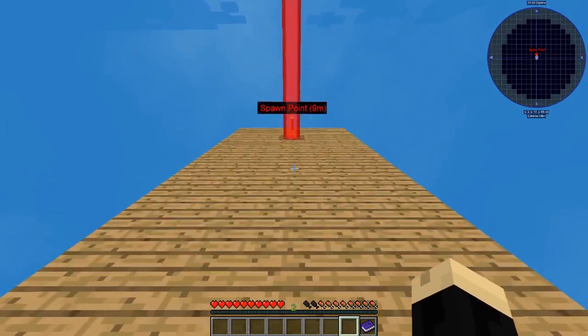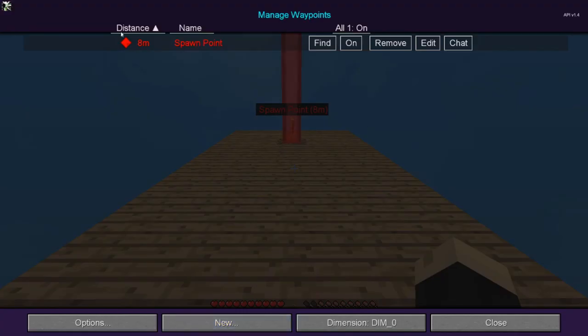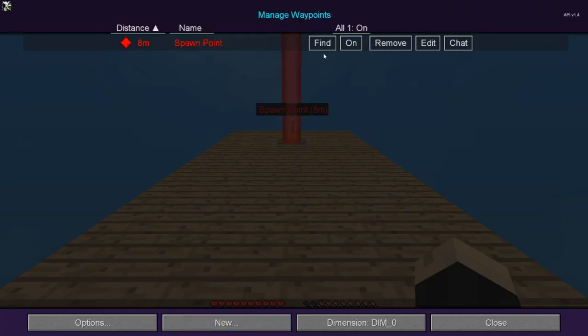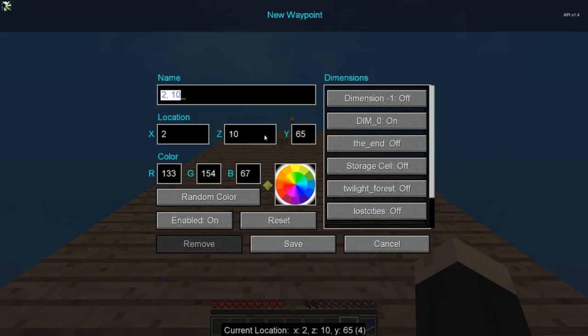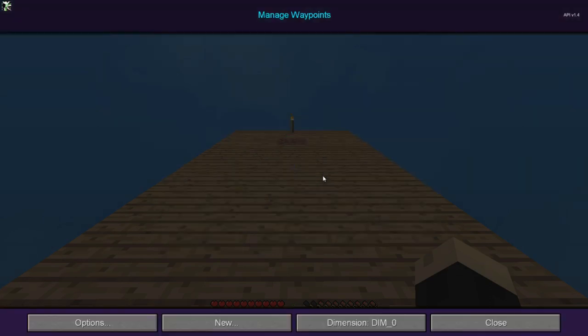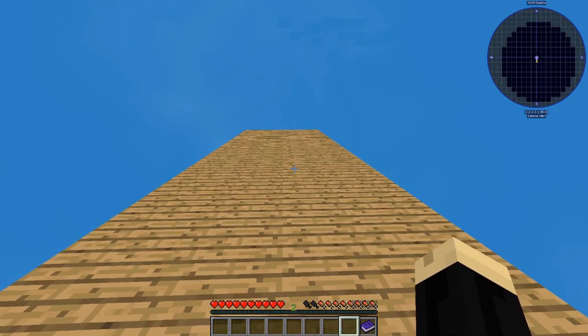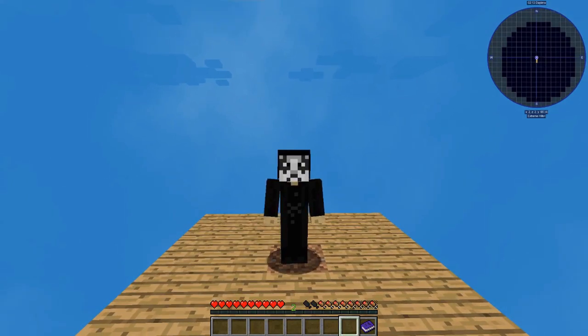So again, this was a very easy, basic tutorial, but something I see a lot of people asking about — primarily how to get rid of death markers. When you're done with a waypoint, you just hit J on your keyboard, go to waypoints, and you can remove anything you've created and add new ones. You can have multiple different colors, naming them whatever you'd like. Very basic, easy steps, but something that a lot of people are going to find very useful. If you have any questions about this or any of my tutorials, please put them down in the comments. If you have any recommendations for future tutorials you'd like to see in Sky Factory 4, please put them down there as well. That's all for today — thank you very much for watching, have a great day.